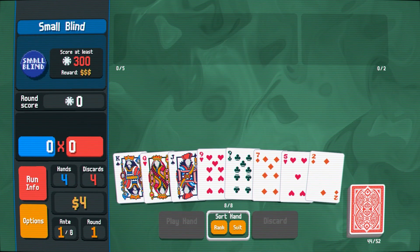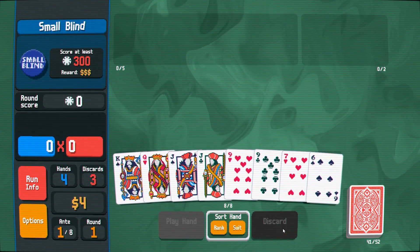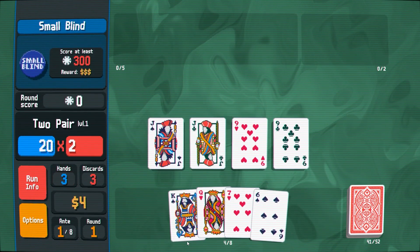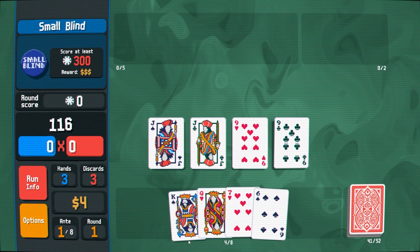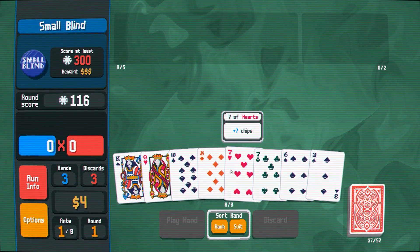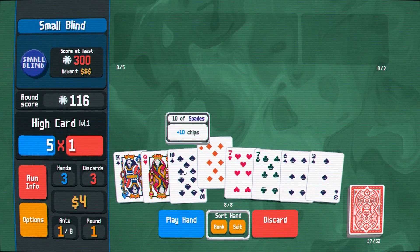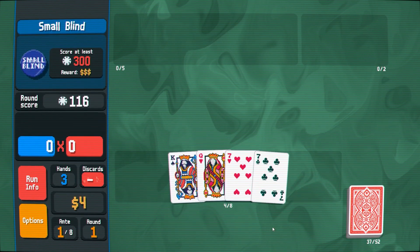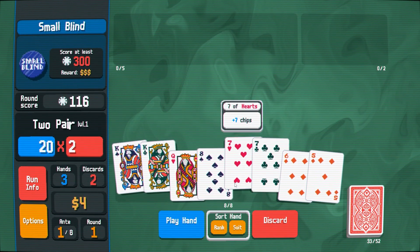How about instead of playing, I just initially discard? Now I have two jacks, two nines — I'll play those. I get four plays so might as well be good hands. I've solved it. I'm really just trying to do pairs. Two kings, two sevens — I like that.